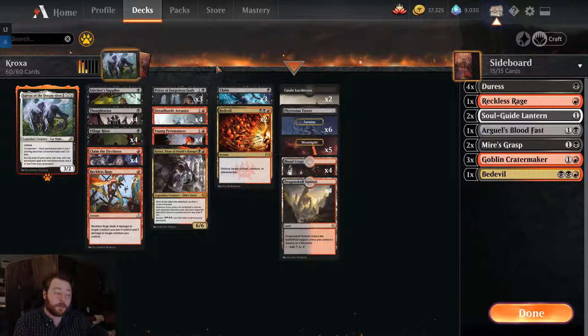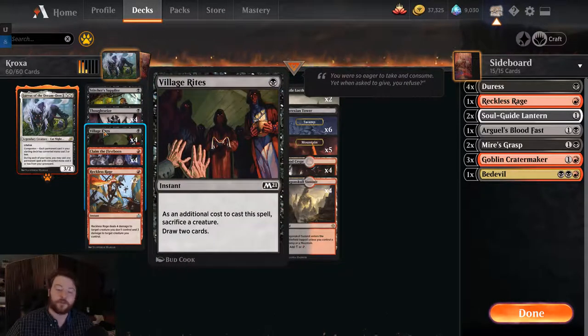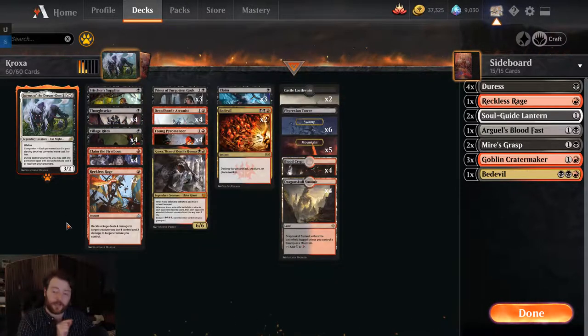Claim the Firstborn — we already talked about it, it's one of the premium cards in the deck. It combos very well with Reckless Rage and Village Rites, which is our next card. Village Rites allows us to move through our deck. You do a lot of holding priority in this deck, so if you're not used to Arena, you need to click control on your keyboard. That way you can play your Kroxa or something and hold priority so before it's sacrificed, you can Village Rite it, Reckless Rage it, or Phyrexian Tower it. That's a way to get ahead and really get more mileage out of your Kroxa.